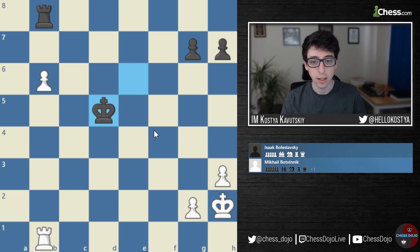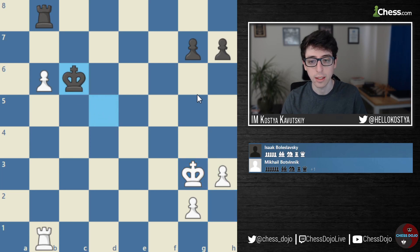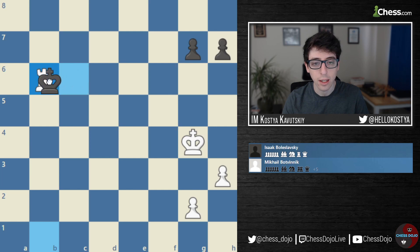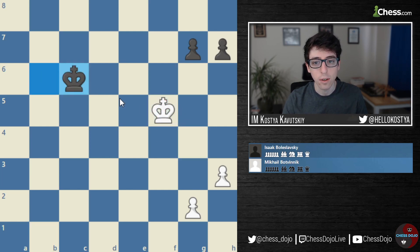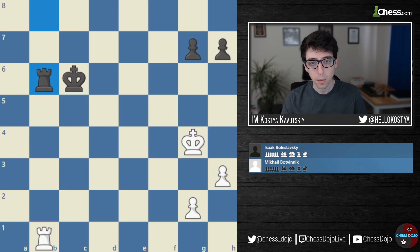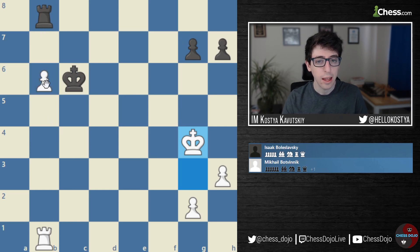After Rook B8, King H2, King D5, King G3, King C6, King G4 — here we see White's idea and Black's issue. After Rook takes B6, White gladly goes into the King and Pawn endgame, because White's King is closer and can go after Black's King side pawns and easily wins. So because Black cannot take on B6, Black is kind of stuck dealing with this pawn — we saw this theme in the first example and in the second example as well. The pieces are tied down to this passed pawn.